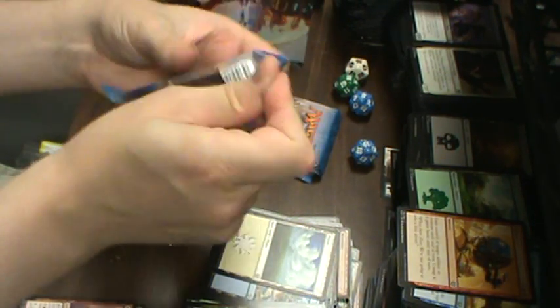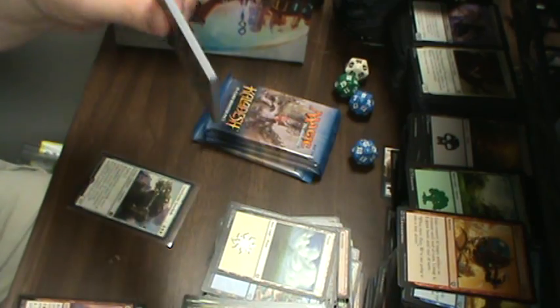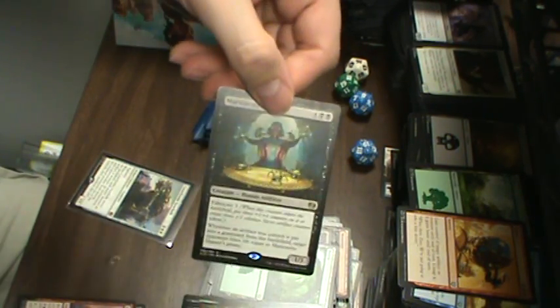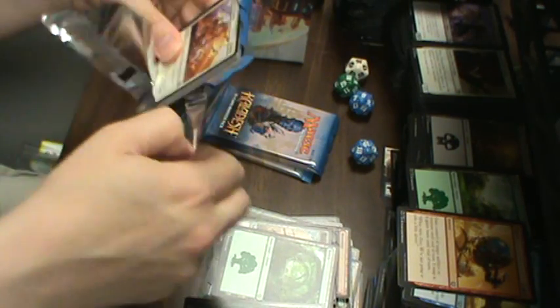Alright, about halfway through — we're exactly halfway through. I think I could open these smoothly at this point. And we've got Marionette Master as the rare. I'm still waiting for another foil mythic or my first masterpiece.